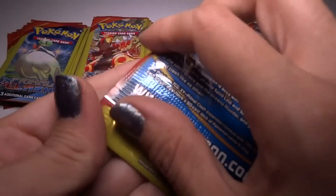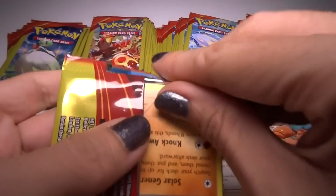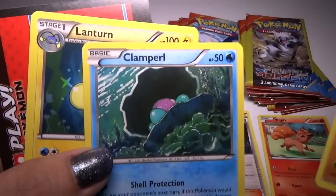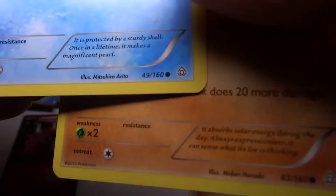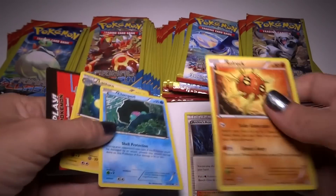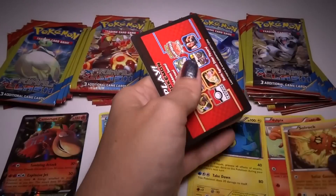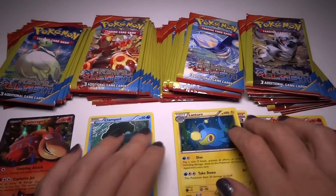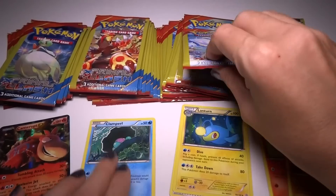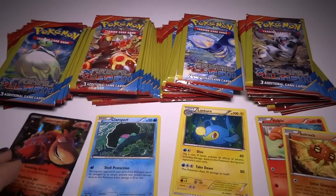Next pack. Got a Clam Pearl — see, that's a common. They gave me a common in the middle. I'll go faster in just a second, I'm just trying to get organized here. So this is my pile of middle cards that aren't awesome.